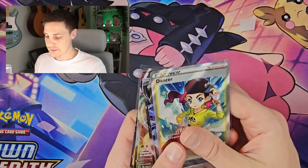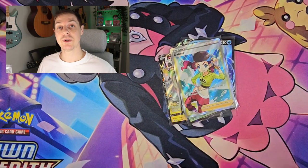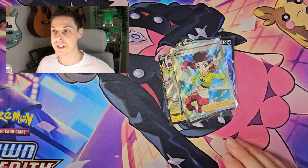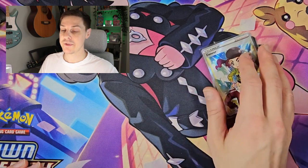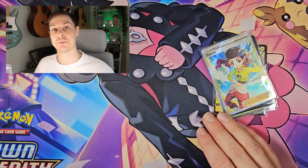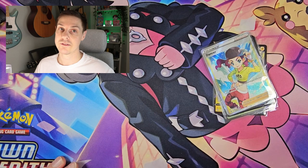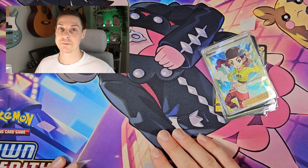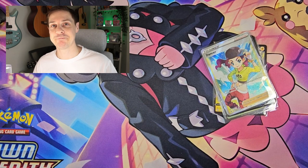So I'll just do a little recap — grab the cards we pulled. In reverse order: Bolt Lund V, Rillaboom VMAX, Appleton V, the cool little Greninja V, and the first one we pulled was our Dancer with cool purple hair and little cap. Five pulls from this video — not too bad! As always, thanks for making it to the end, please remember to like, comment, subscribe, and check out my website and eBay. Thanks again for watching and I will see you next time — bye!